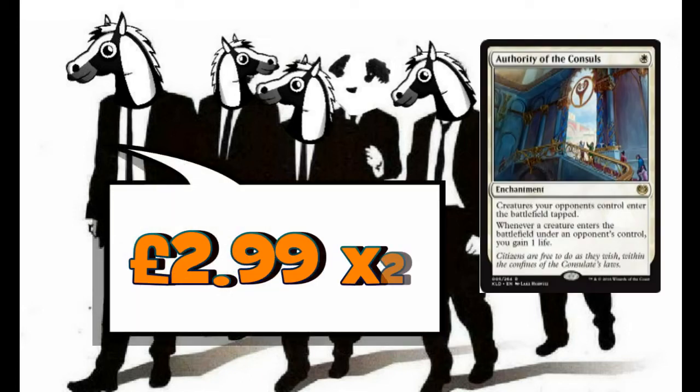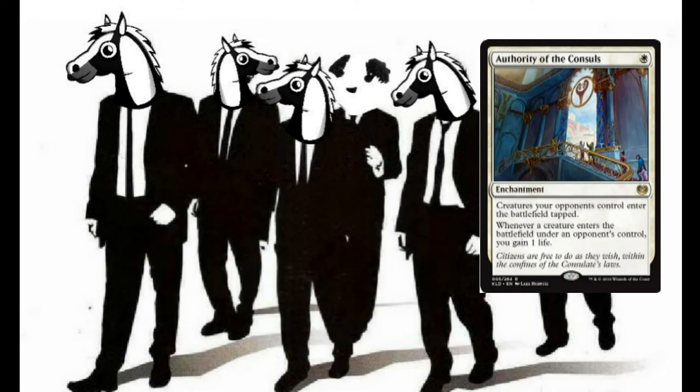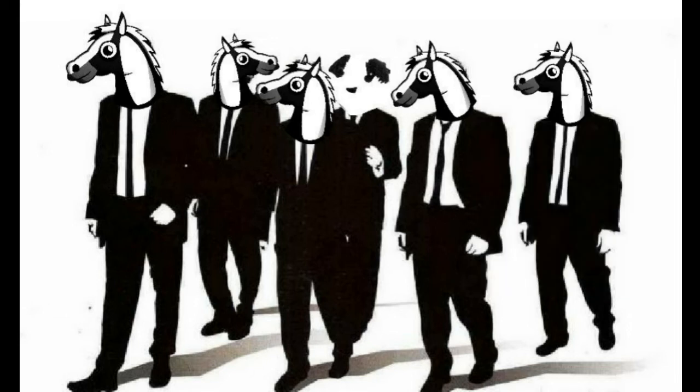We're also playing 2 copies of Authority of the Consuls, which is great against token strategies. It's an enchantment for one white mana: creatures your opponents control enter the battlefield tapped, and whenever a creature enters the battlefield under your opponent's control, you gain 1 life. You could gain tons of life with this. Also, because it's just one mana, we might get a chance to play multiple cards in our turn, and if we've got Aetherflux Reservoir out, the life gain will stack up from all those triggers.